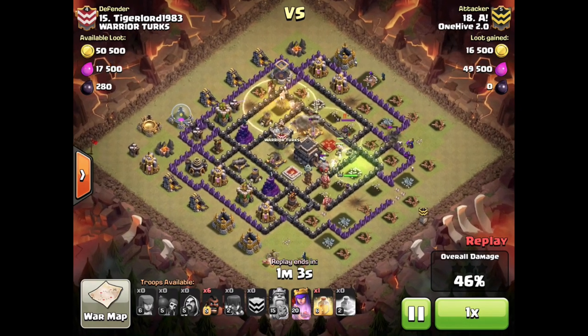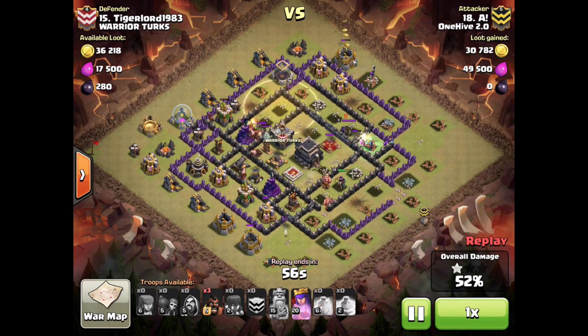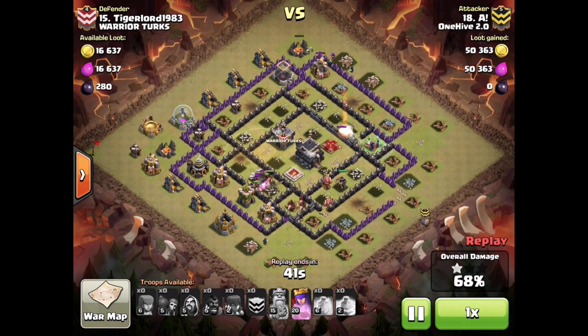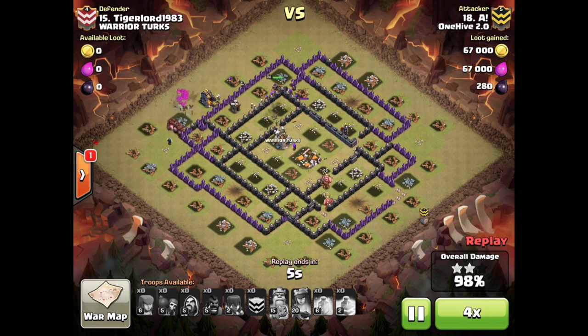It's helping the pathing along with a nice smooth counterclockwise motion around the base, so his hogs don't have to keep jumping in and out of defenses — that archer tower goes down and the rest of his big group of hogs just keeps going around smoothly. It's a pretty good base for hogs with no double giant bomb spots. A few single giant bombs, but one was triggered with the pull and the other didn't do much because he had a heal over it. A great attack by AA as always.